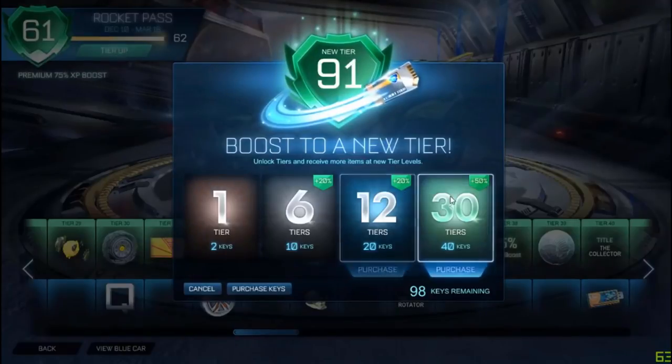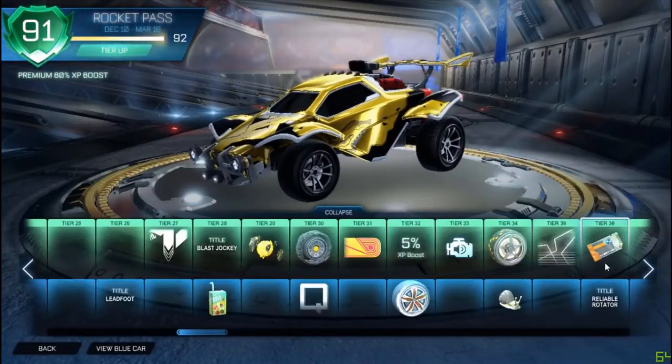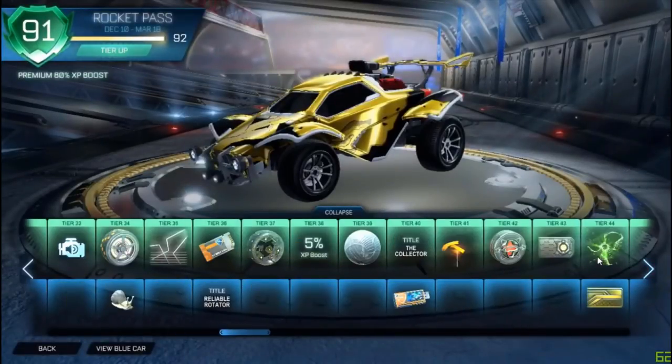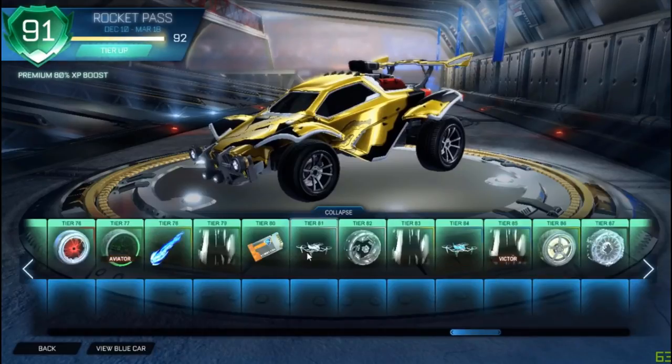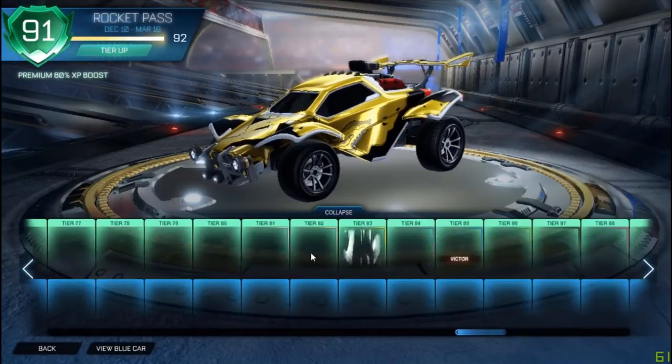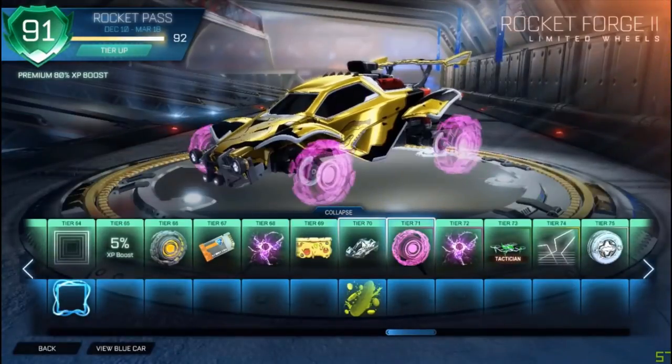Okay, I'm doing some tiers. This time I think we're going to get some painted stuff here. Let me scroll all the way down. Oh yeah, we got some painted stuff. Okay boys, my first painted items that I've gotten. Let's start at the first painted item. I think it's tier 71.